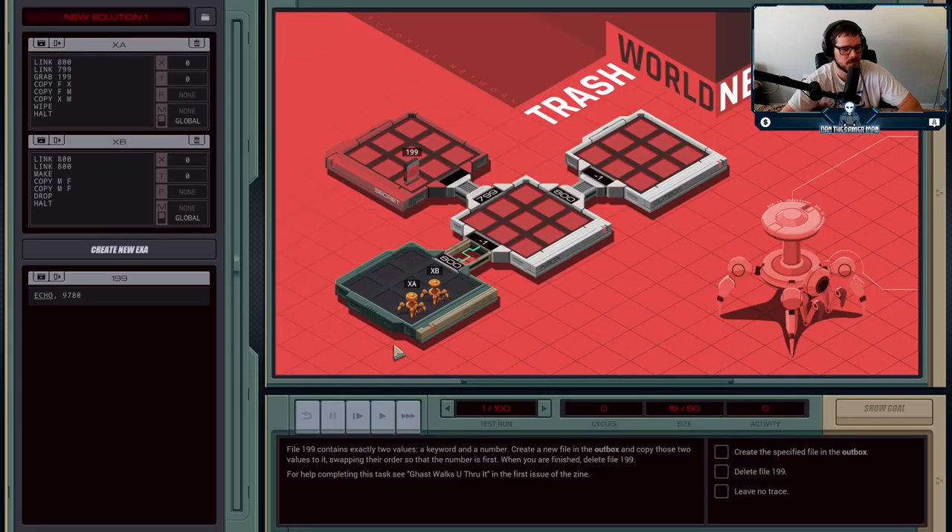The third tutorial is learning how to communicate between execution agents. In this one, I have two agents: XA and XB, each with their own code window. If I click on one, it'll scroll me to them. The instructions say file 199 contains exactly two values — a keyword and a number. I'll note one thing: strings — words — in this game are denoted by an underline, and you cannot hard-code them anywhere in your code. If you try to copy a word like 'echo' directly, it'll throw an error saying it doesn't know what that is.